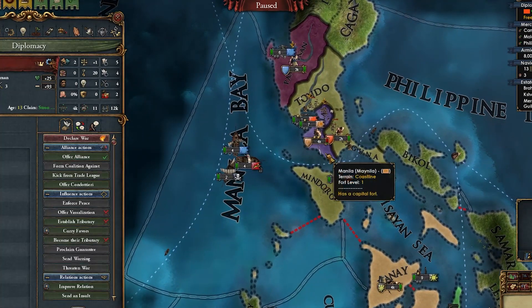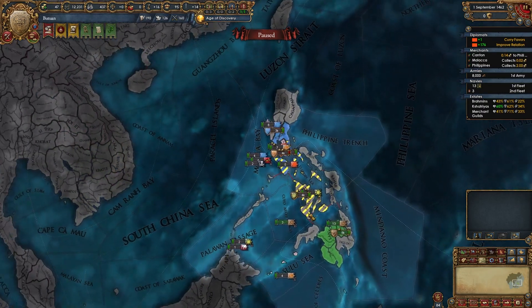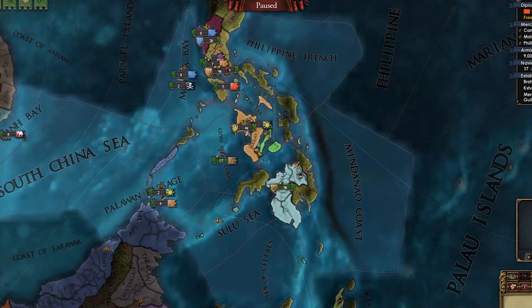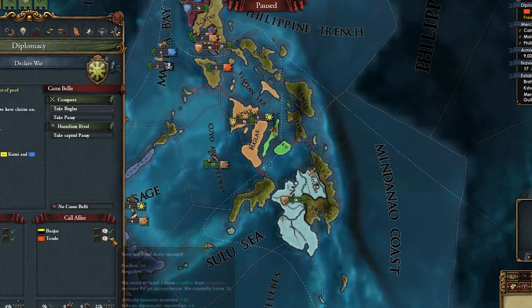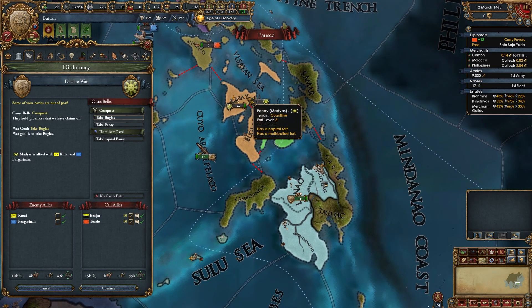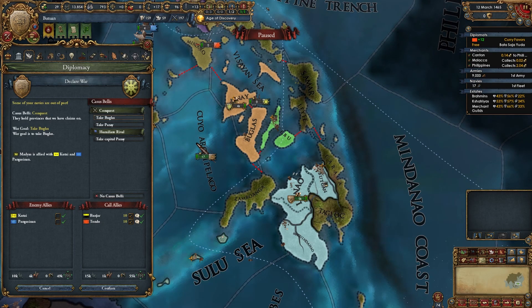I wanted to ally those purple guys but I accidentally allied these guys. These are just some of the things that happen to a seasoned EU4 player such as myself. Finally, let's declare another war — declare on Madea straight here, calling my two allies. We're going to have to take down a level 3 fort. Will our navy be enough? I have no idea, but please, I need help. Do you guys enjoy seeing me suffer? Because I don't enjoy suffering. While I spawn the renaissance, at least.